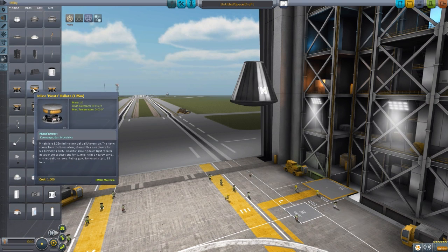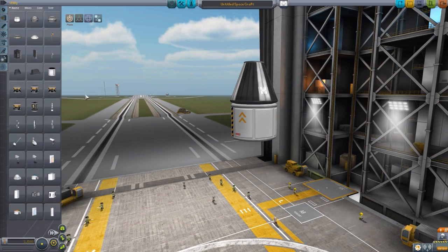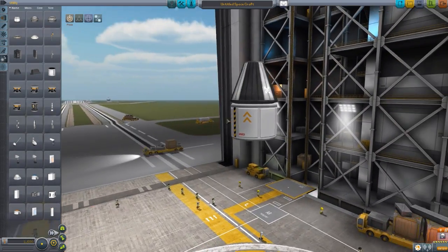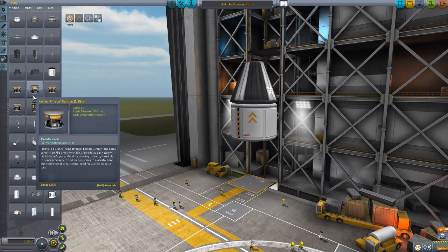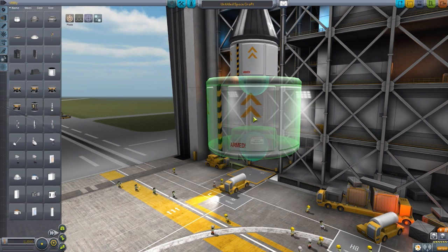The first one is the Pinata balute, which is at a 1.25 size, and it's good for vessels up to 15 tons. So we have four different sizes of balutes here, and each one has its own vessel size rating. The next one is in the 2.5 meter size, the Swimming Duck, which is good for a 30 ton craft.